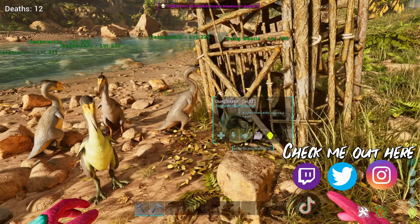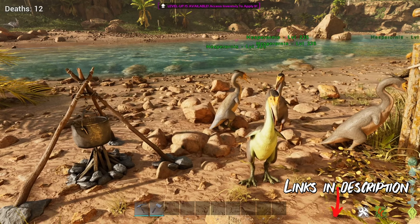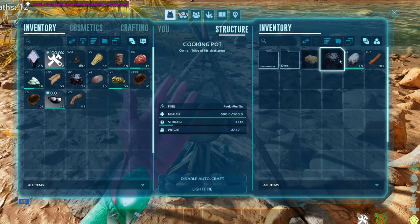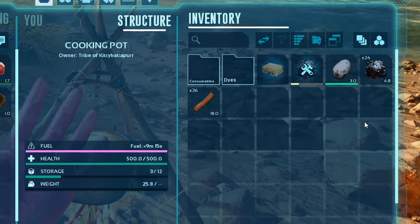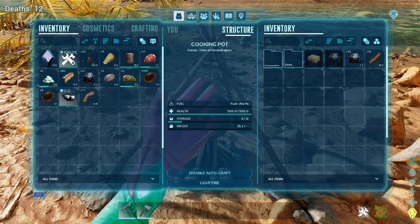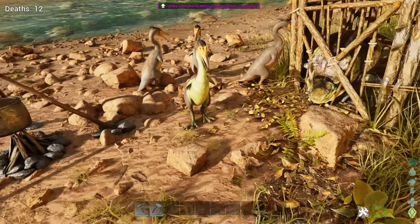Also, I don't know if you know this, but apparently the Hesperornis — their regular eggs, not golden eggs — make oil. So we're gonna just check that out real quick. And look at that, super quick! That's awesome. So if you guys do have some of those laying around for whatever reason, their regular eggs can make you some oil.